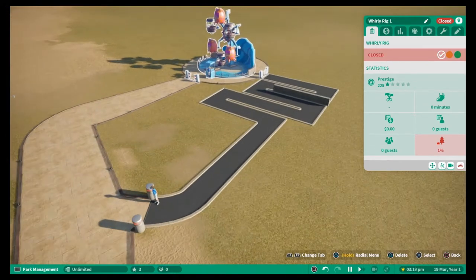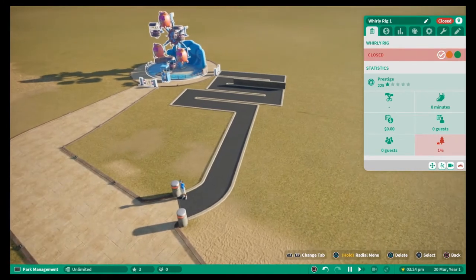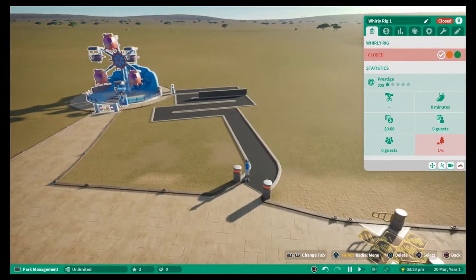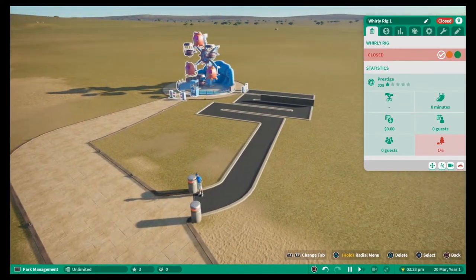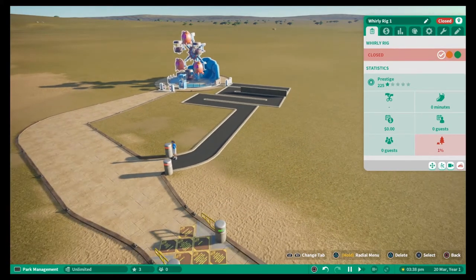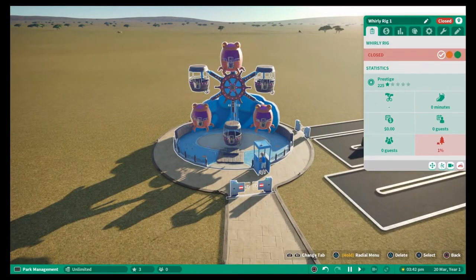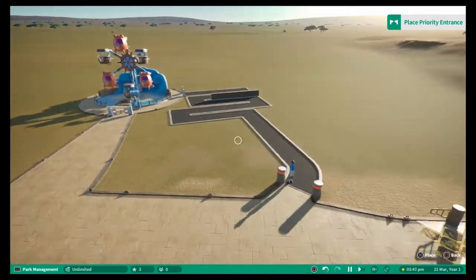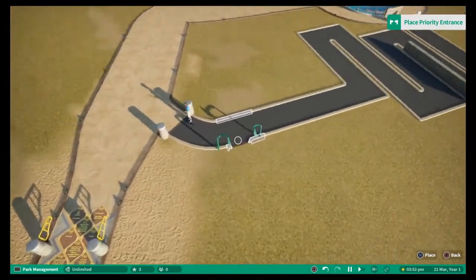Tip number two is looking at priority pass queue lines. Some people aren't necessarily shown this when learning the game. I wouldn't advise putting one on a smaller ride, but on the big thrill rides it helps lower queues, and if you're doing challenge mode it's a good source of extra income. To set it up, click on the ride and go to the settings tab, then click enable priority pass.